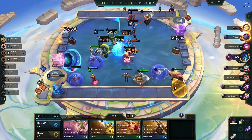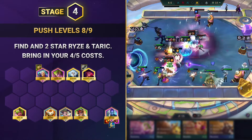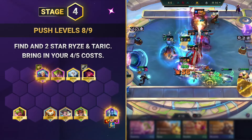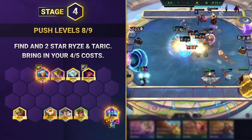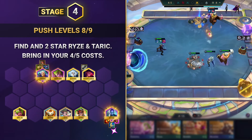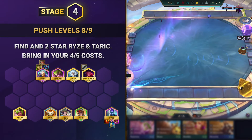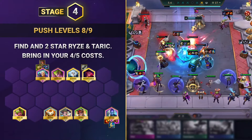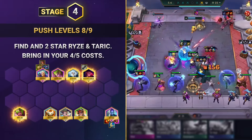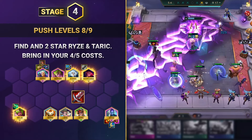Throughout stage 4, aim to rush past level 7 and get to level 8 as quickly as possible with enough gold ready to start rolling to find and 2-star Ryze and Taric. You might need to play pretty aggressively here to hit both of these 4-costs, especially if other players in your lobby are contesting you. Once you have both units on your board and itemized, this should be enough to win streak again — then save up gold to push for level 9 to find and add in your 5-cost units Melio, Morgana and Diana. Place any leftover items onto those 5-cost units: a Shojin for Melio, Ionic Spark for Diana, or a Bloodthirster for Morgana.